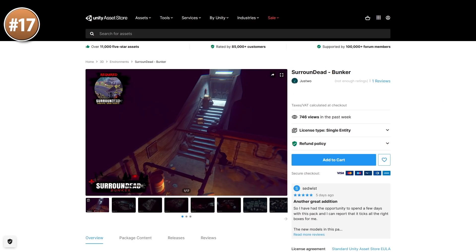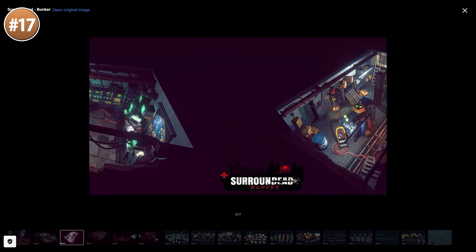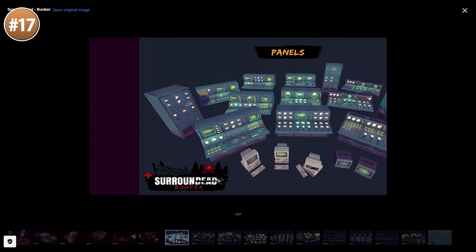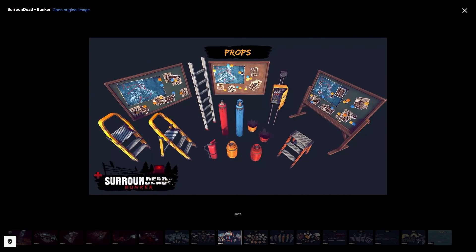Then if you want a nice level, here is a really cool bunker. Contains over 160 meshes, lots of bunker structures, a bunch of items and props, all of them really high quality textures up to 2K. If you have a bunker game idea, something like Fallout Shelter, then just import this pack and start working!